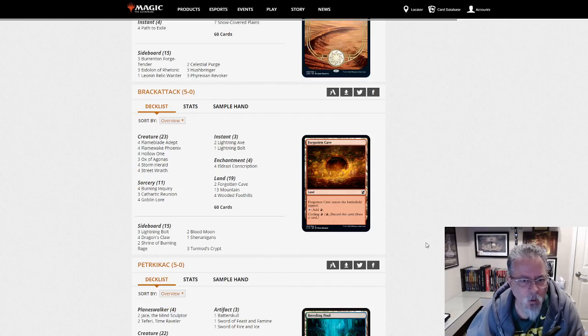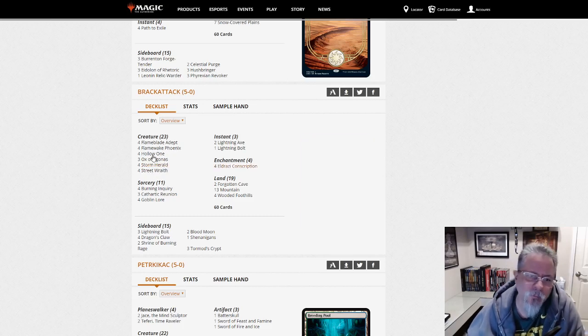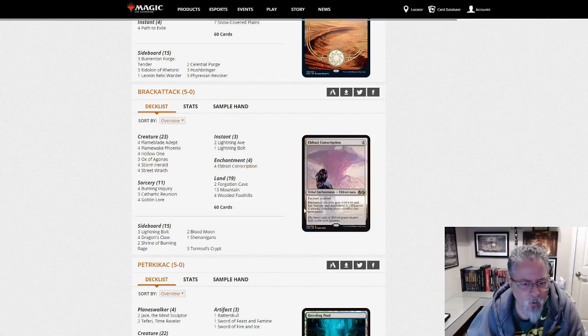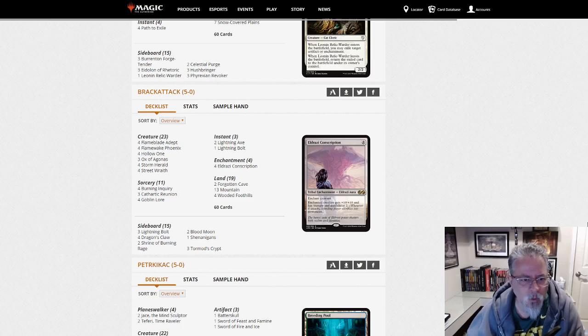Brack Attack with Hollow One. Good old fun Hollow One — three Oxes, four Storm Heralds. Oh, right — this is what Hollow One is doing now. The Storm Herald Eldrazi Conscription deck. Be curious to see what MTG Goldfish calls this deck. I would call it Hollow One, but maybe Herald Aura or something with Storm Herald in it.